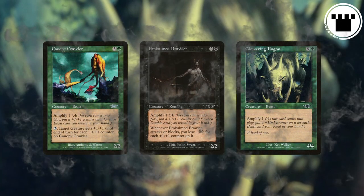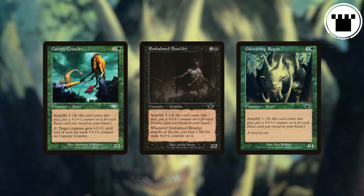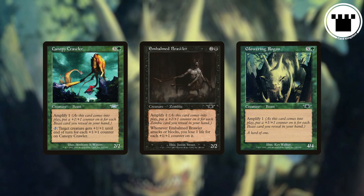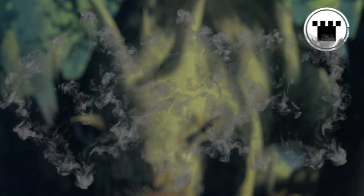Amplify is not likely to appear again unless the stars align just right, but it wasn't a terrible mechanic or anything — it just requires a very specific environment. It even has some strategy to it, as you have to decide how much information you want to give your opponent about what's in your hand. It can make your creatures huge, and you can somewhat deceptively let you catch your opponent very off guard. And that's what Amplify is.